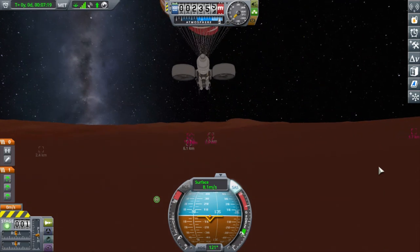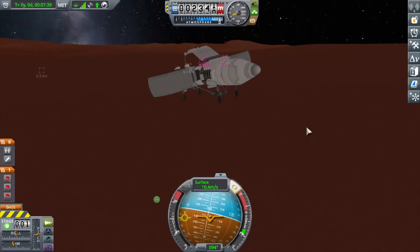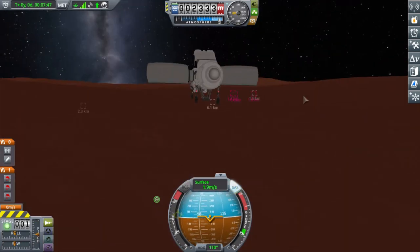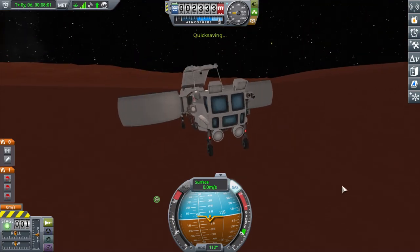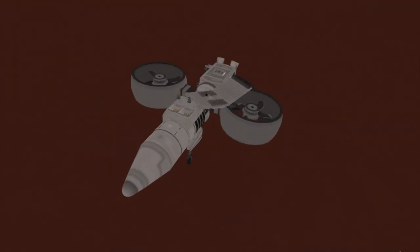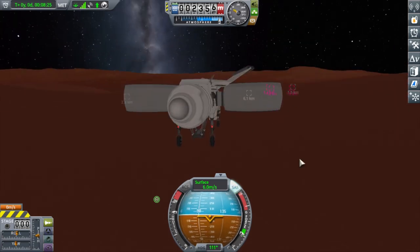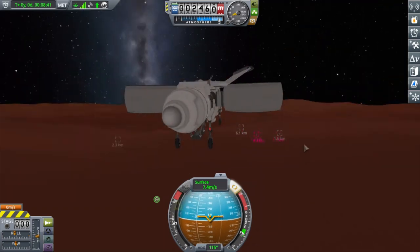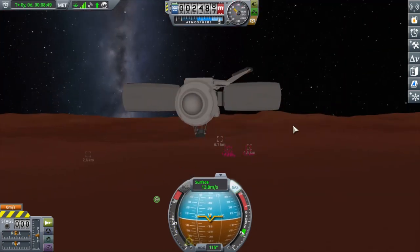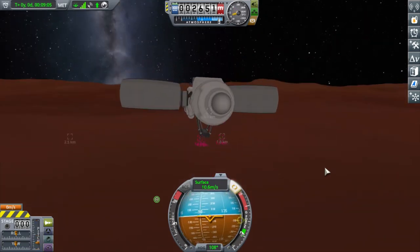If I could touch down safely like I just did, I will quicksave here and I can continue the mission. I'm pretty happy with the design. The whole vehicle kind of looks like a hornet, in my opinion, like a wasp or something. As you can see, I went with a pair of rotors.